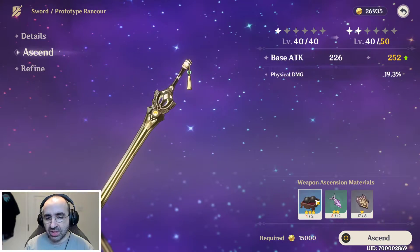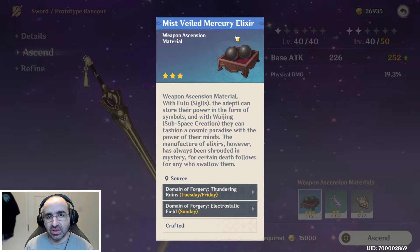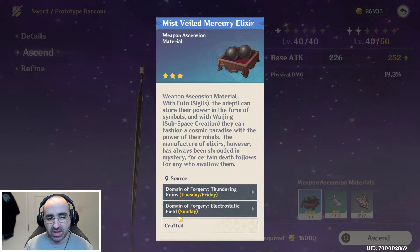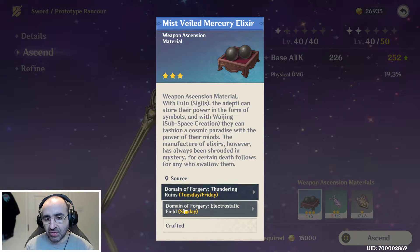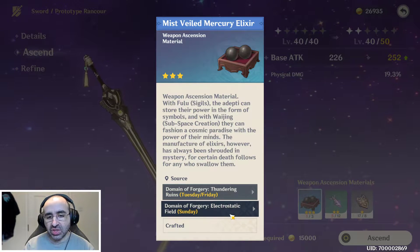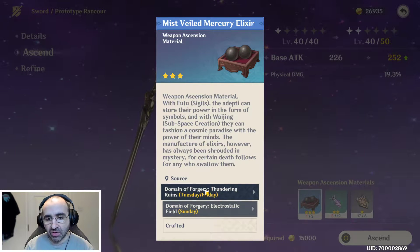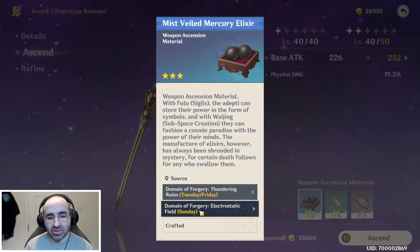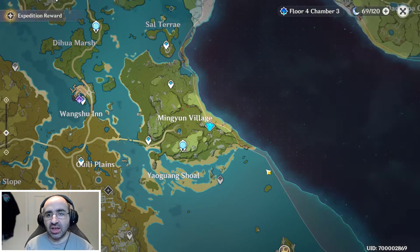For example, for this Anemo character, I need this item here — this Viled Mercury Elixir. One thing you'll notice, and the reason I'm making this video, is it says these domains or sources are available on certain days of the week. The dungeons have different drops on each day of the week, so we're interested in this Domain of Forgery. Today at the time of filming this video it's a Sunday — I can click this and it will tell me exactly where the dungeon is, and I'm already here.